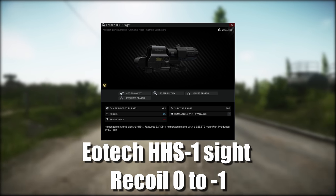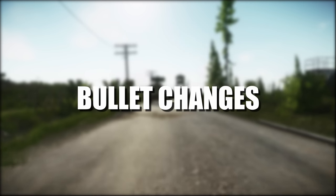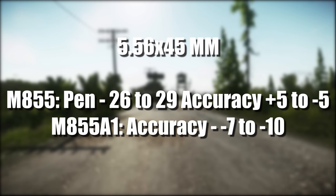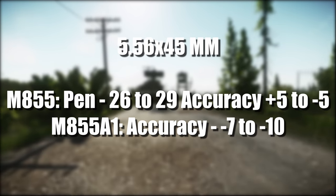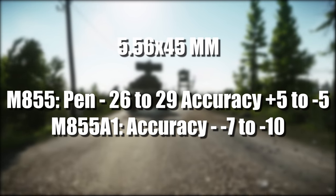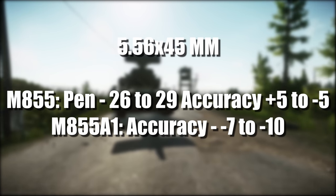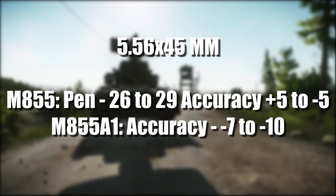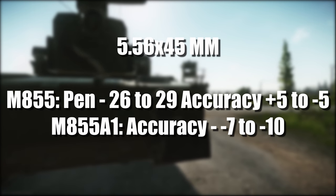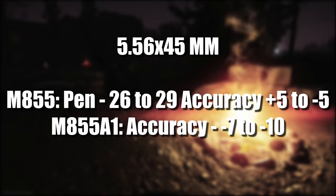Now on to bullet changes, starting off with 5.56x45. The M855 has had its penetration increased from 26 to 29 and its accuracy reduced from plus 5 to minus 5. The M855A1 has had its accuracy reduced from minus 7 to minus 10.